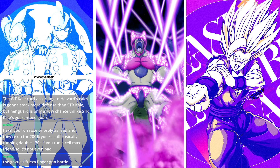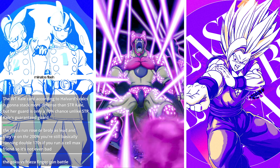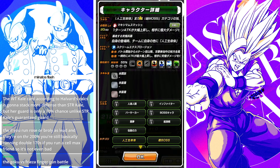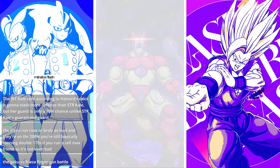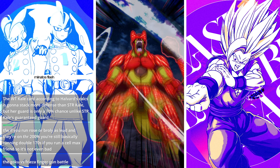LR Cell Max has officially dropped in game on the GP version. Today we're going to take a look at him at 55% in the dupe system to see what he's able to do at link level one, no equips — just pure raw Cell Max, like you pull him and awaken him.